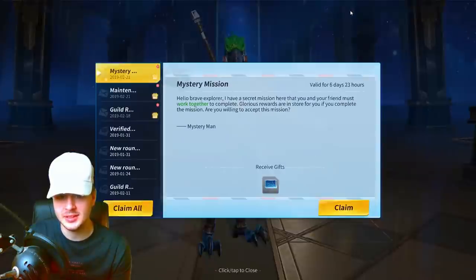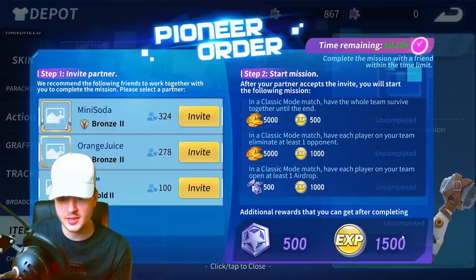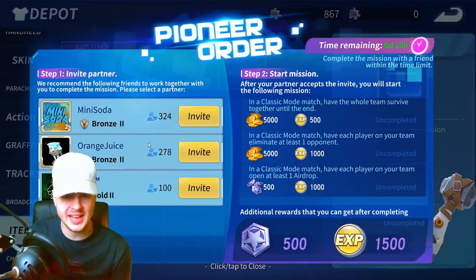In my items there's something to start a mystery mission with a specified friend. You can select a partner — I'm guessing the ones you've played with the most. After your partner accepts the invite, you start the mission together. This is a quick way to get more experience and gold. You've only got six days to do that — it's a pioneer reward, another little thing they've added. You get an additional reward: 500 medals and 1,500 XP, which is quite a lot.